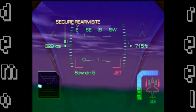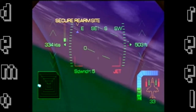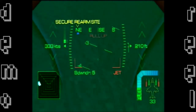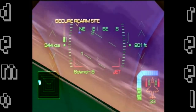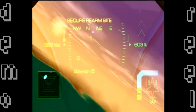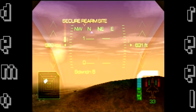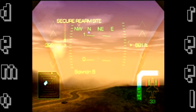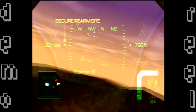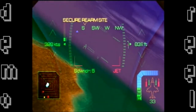My recording device is messing up again — any flickering you see is the device, not the game. I have no idea where I'm going. I pull up and a prompt says the secure rearm site is this way. It's hard to turn a plane. It looks like where I just was, and they were shooting at me. The objective marker looks like it's moving. I'm doing a 180 now — where is it?